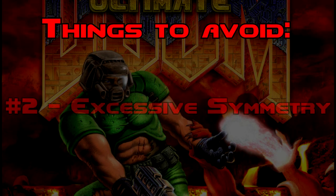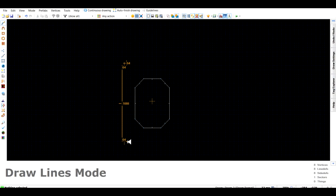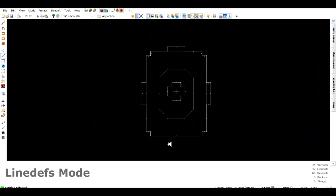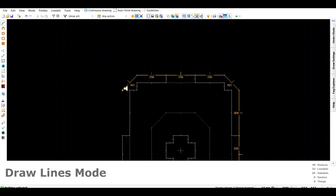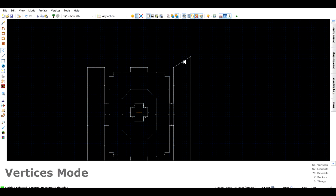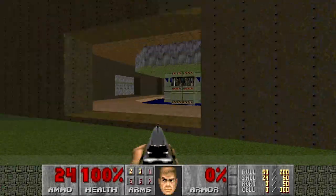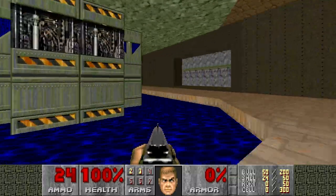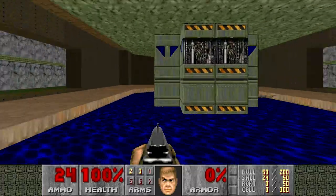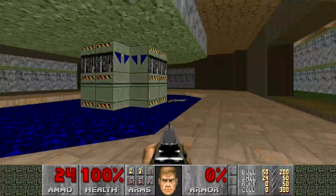The second thing to avoid is excessive symmetry. As someone who has spent way too much time doodling around in Doom Builder, I understand the built-in desire that some of us have to create nice, pretty looking little symmetrical tech bases. It's important to fight this urge as much as you possibly can. Symmetry results in a layout that confuses players. When you have to go to two or more areas in a map that look identical or nearly identical, it can be very hard to realize exactly what spot you're at, particularly if you're also trying to survive an onslaught from a bunch of monsters while doing so.